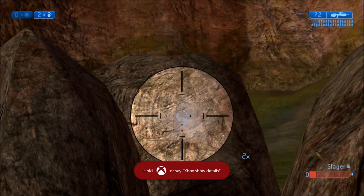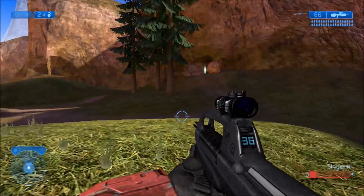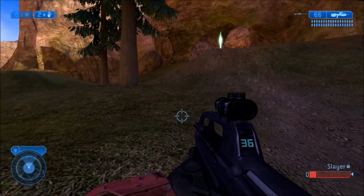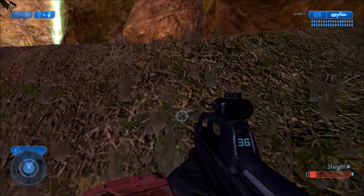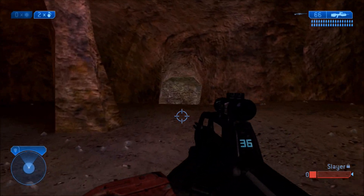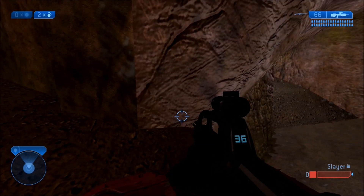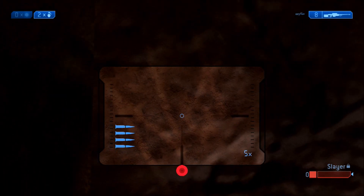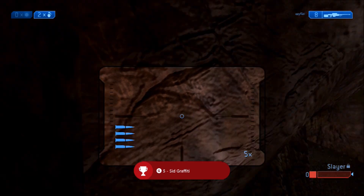The next achievement is Sid Graffiti. What you are going to want to do is go over to the cave — that isn't far at all from those rocks by the teleporter receiver. Go into the cave and go into the water part, but do not go down the ledge. Where the water reflection is, go over to the ledge and just look to the left and you will see some writing there. If you look at it, it says 'not Sid was here' and you will get another 5 Gamerscore.